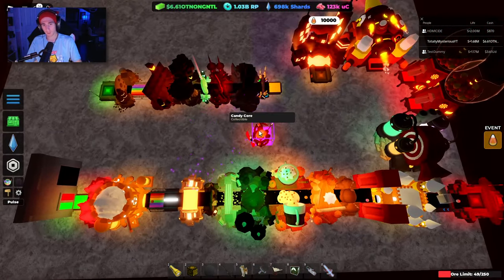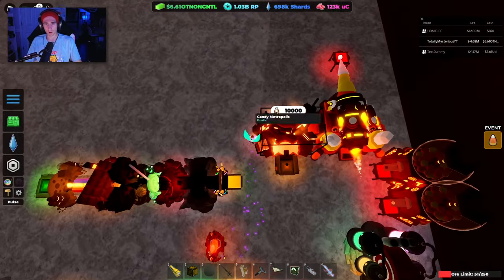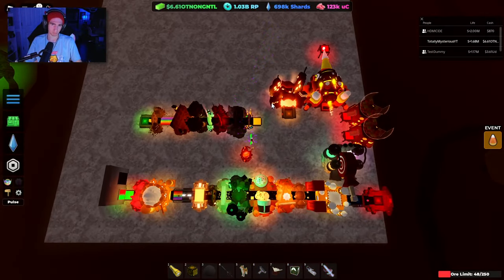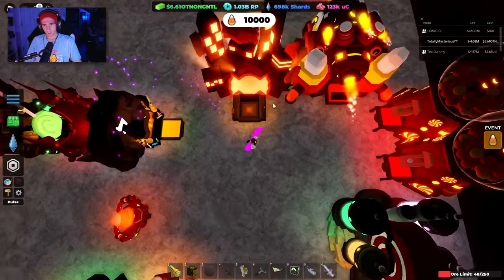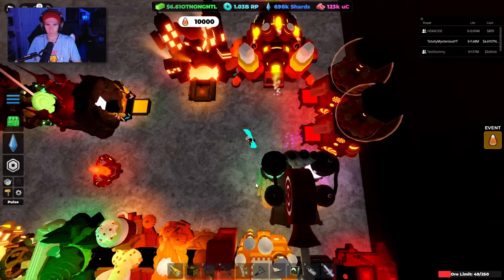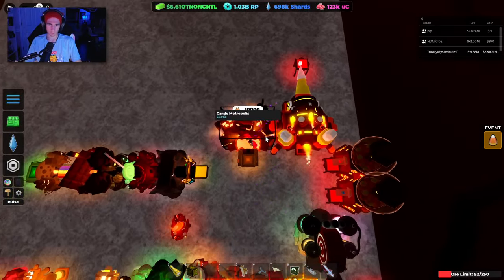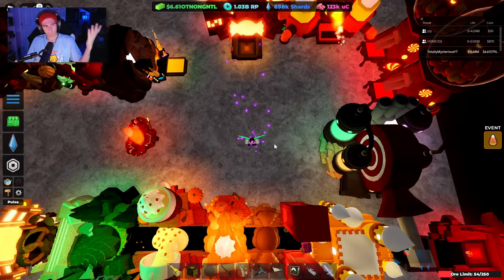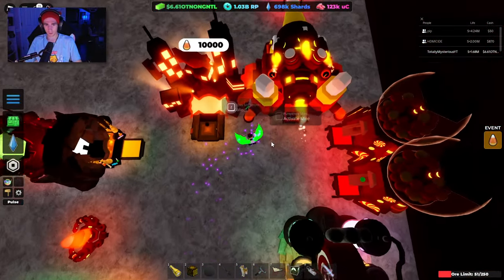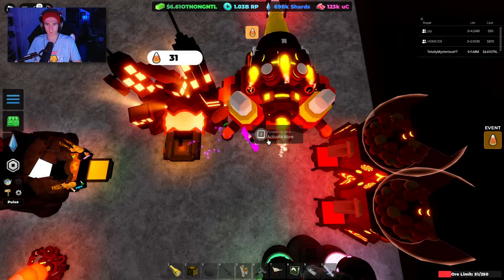That is it. If you have candy core, use it. If you don't, I would just put down a quasar and run that. Pumpkin knight, two goliath gumball machines, and a super swine knight, as well as candy metropolis. Pretty straightforward, it's not too crazy — it works very fast. I'll show it in action really quick for you guys.